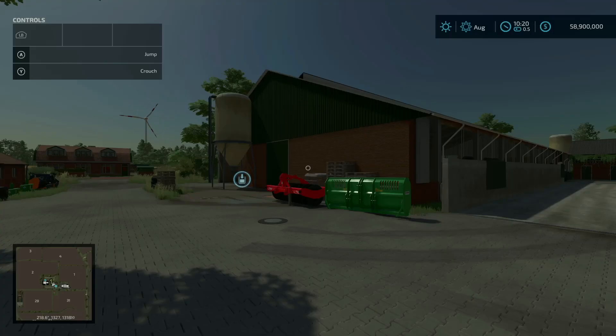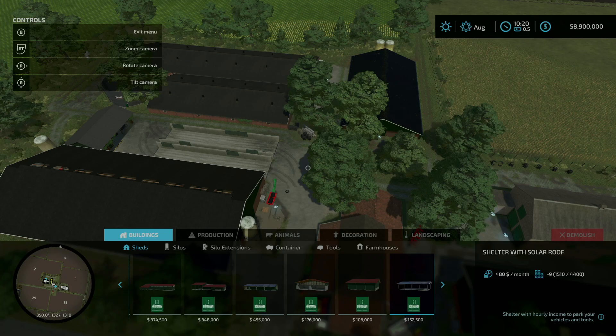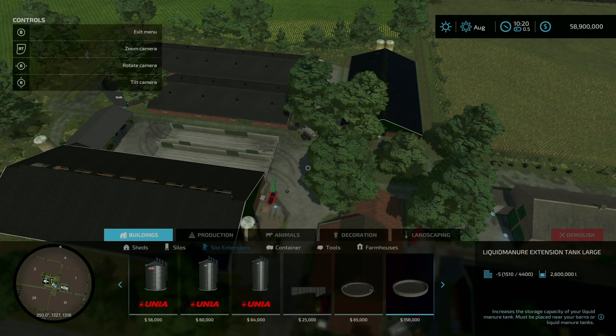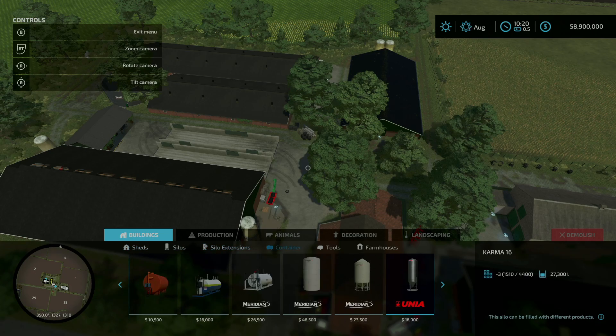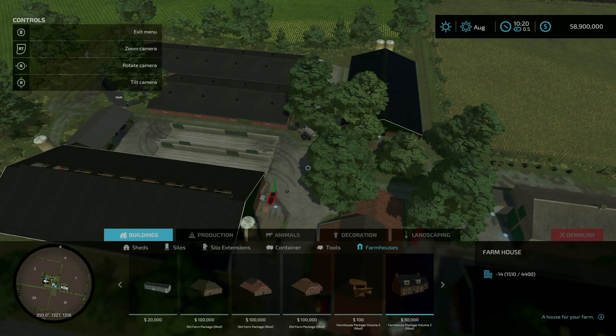Under the build menu we do not have anything under buildings and sheds, nor under silos, silo extensions, or containers, but under tools if we scroll to the right you'll see the Offland 22 mod at the very bottom — that is a mod specific to this map. There is nothing under farmhouses. The other items shown, like the old farm package, are required mods but are not specific to this map — only ones tagged with Offland 22 are map-specific.